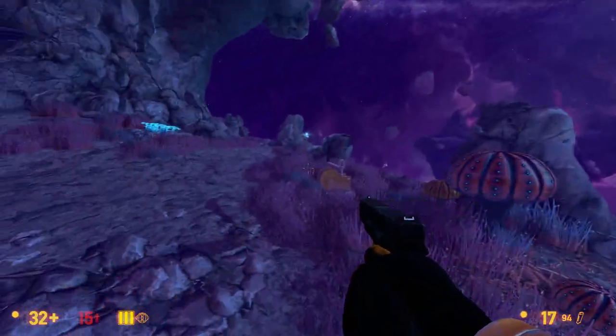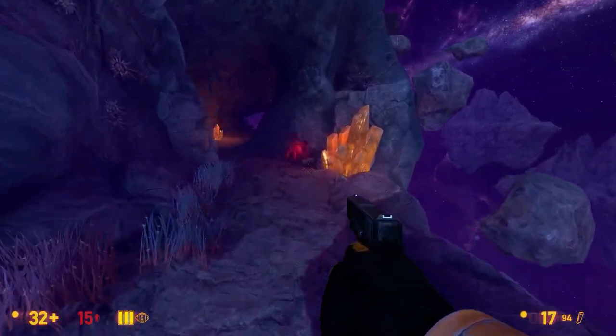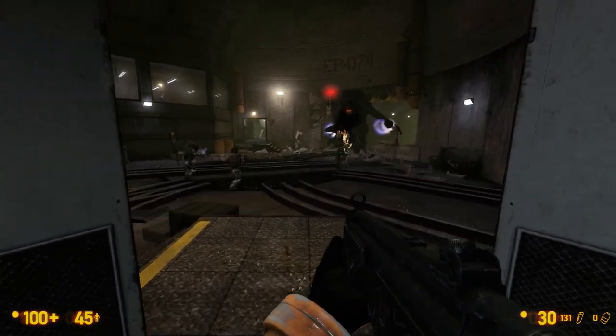And once again there has been yet another update, improving the visuals once more. The Black Mesa Definitive Edition can already be playtested with the beta branch — open the properties menu, select the newest beta and download it. And then enjoy the upgraded graphics, because oh boy, do they look fine.